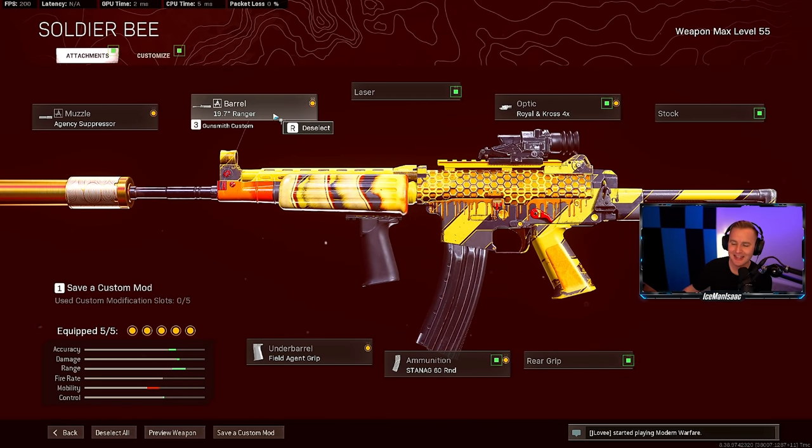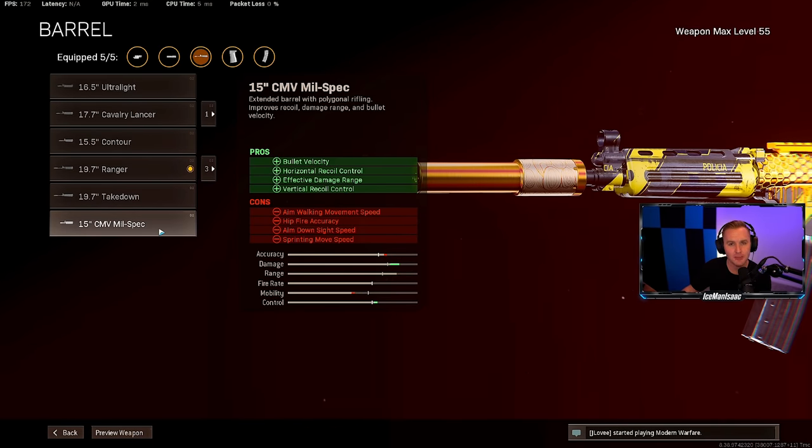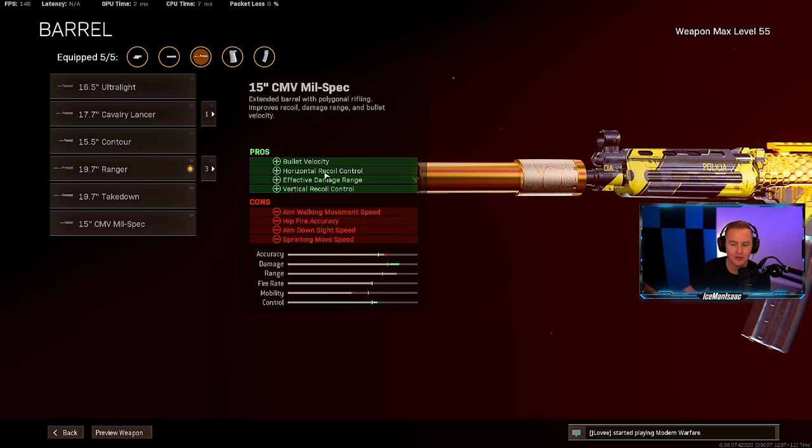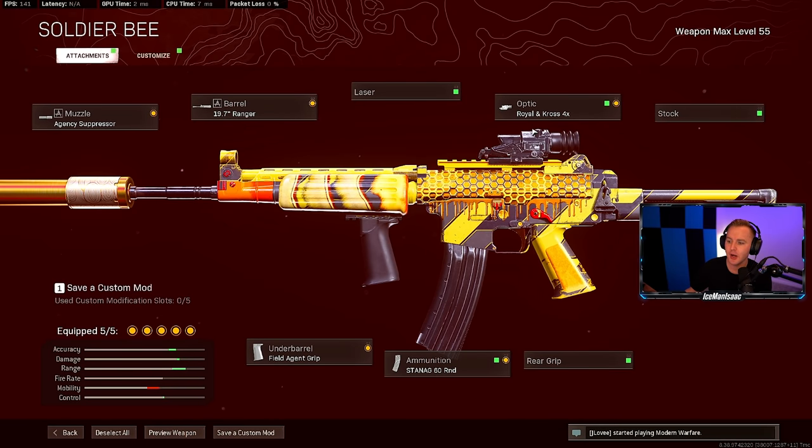Here's how I kit out my Krig: Agency Suppressor, 19.7" Ranger barrel — you can rock the Mil-Spec but I prefer more bullet velocity and I don't need the horizontal recoil control because this gun's a laser anyway. I run the Royal Cross 4X scope — it really allows me to rip people off headshots since the recoil is basically non-existent. Field Agent Grip to make it even more of a laser, and the STANAG 60-round mag. In solos I'd rock the 45-round. If you're feeling ambitious and want more snap, drop the Field Agent Grip and throw on a rear grip.